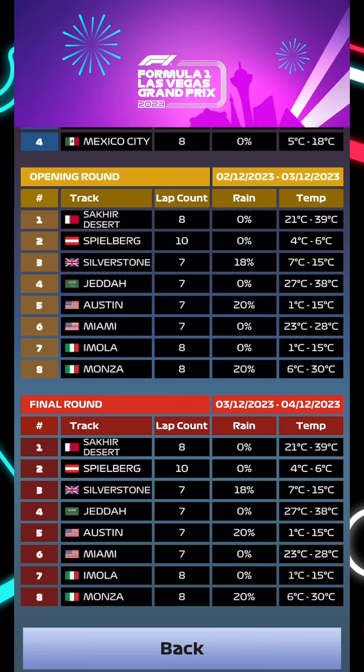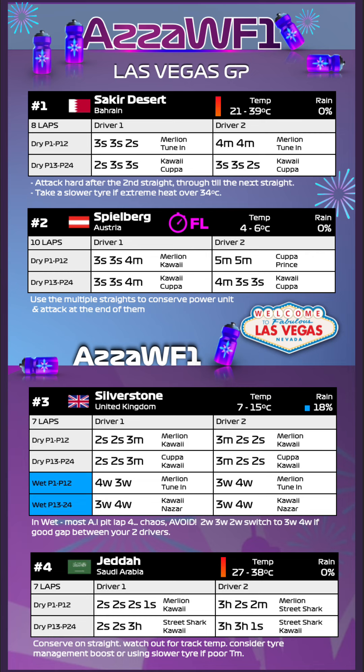Hopefully our strategies coming up will give you the full detail on why you should be using them. Make sure to take a screenshot, revisit them all the time, and listen carefully because I explain why you should be going for each strategy. Remember these strategies are chosen with the very best boosts in the game. If you don't have those best boosts, use something similar — if I'm using race start and cornering, find a boost that uses those same attributes. It might not be as powerful but every little helps. Let's get into your delayed strategy guide for the Las Vegas GP.